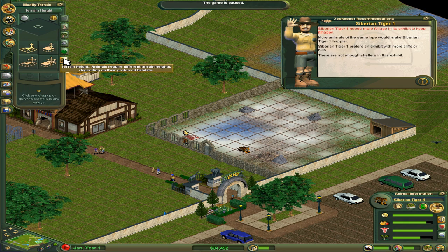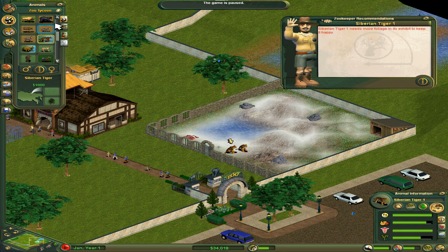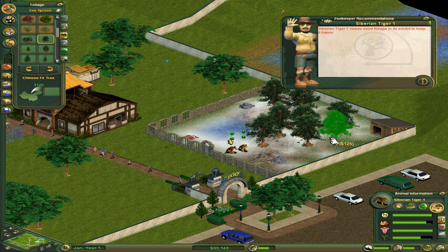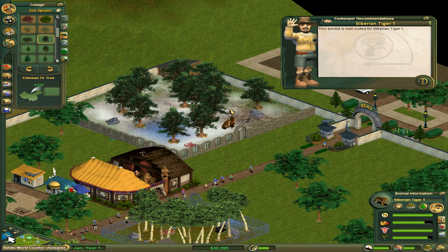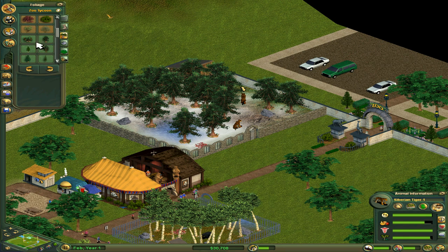Oh, that's too much — we made it worse. What kind of foliage do you like? You like the Chinese fir — we looked at that earlier. Chinese fir tree — place, place, place. A whole bunch of these, but not too close to the walls because you never know if this is the climbing type of tiger. It probably is, and you guys are much smarter than I and you know that already and you're yelling at me through the computer screen — that's okay, I love you anyway. And there we go: a suitability rating of 94. That's not half bad for a couple of tigers.